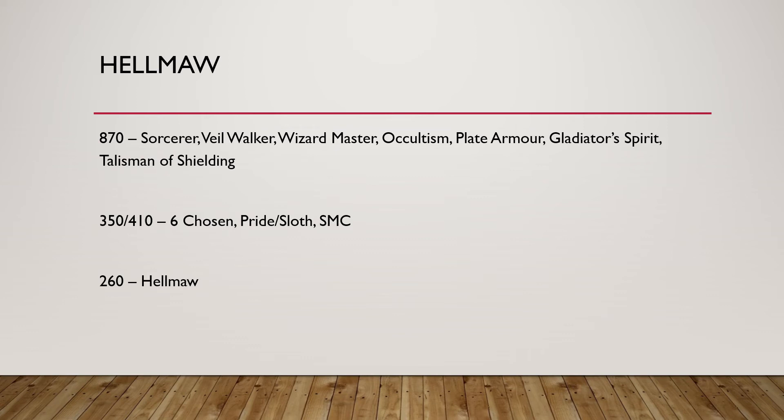What pieces work well with a Hellmore? Generally, stuff that can charge quite far, because if you come out of your portal you can't charge anything if everything is too far away. If you play Warriors I would always play them with Envy to get Swift Stride. Warrior Knights also combine quite well with a Hellmore, and that is my main way of playing with one. The other way is to play with two gateways and just teleport something first turn in front of your opponent — like 30 Warriors with Halberds — but I think that's a bit of a one-trick pony.